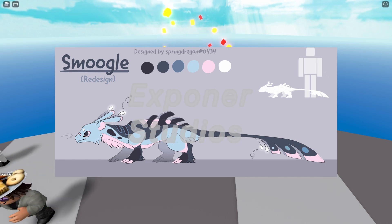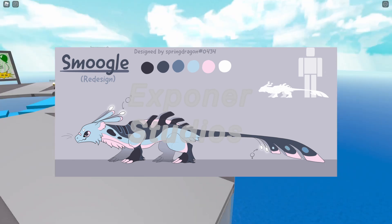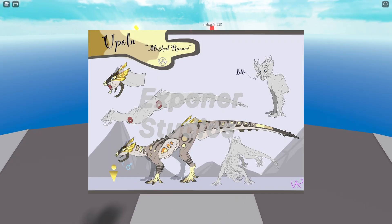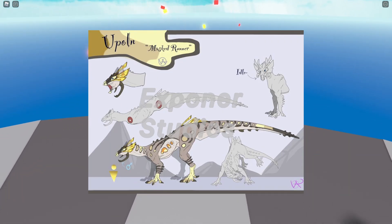Next up, Smuggle — a cute creature and definitely a good fit to accompany you as you explore around. Coming up next is a dinosaur-looking creature. By the look of its teeth, it should be a herbivore and the design is looking really nice. I think it is a creature that is able to hop around because it got strong-looking hind legs.